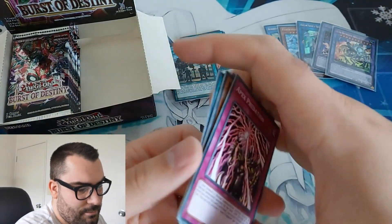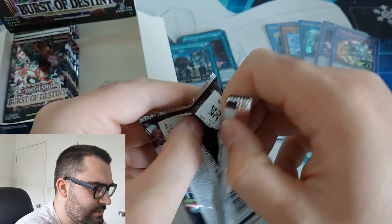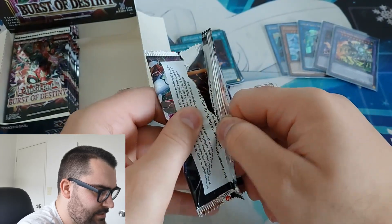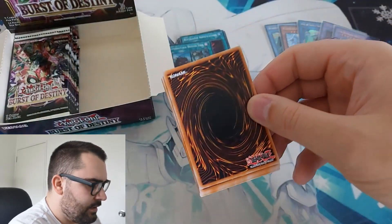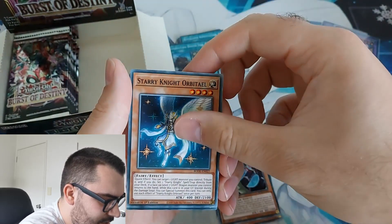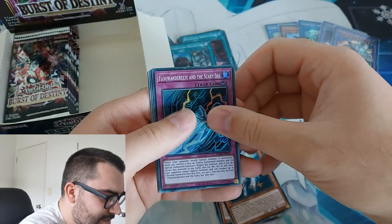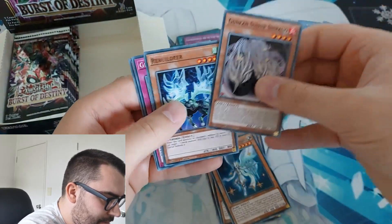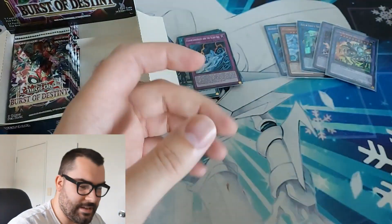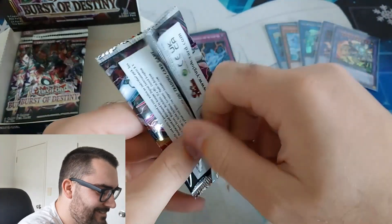So we've got one more Ultra to go and we've still got plenty of packs. Next pack: Penguin Squire, Undaunted Bumpkin Beast, Coatle, Starry Knight Orbital, and Floanderies and the Scary Sea — haven't got that one yet. Rebuilder, Starfall, and Threshold Borg. I'm still on that high from Destroy Phoenix Enforcer — I will take that all day.